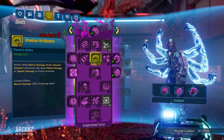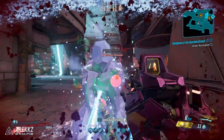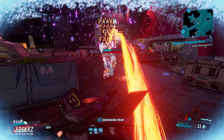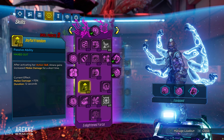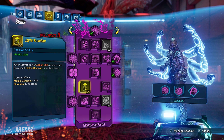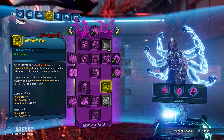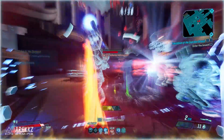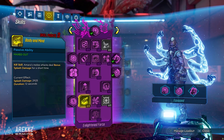We have Unweave the Rainbow, where Amara deals bonus damage of her attuned element whenever she deals melee damage or splash damage to frozen enemies. Ebon Flow: whenever Amara kills an enemy with a melee attack, she gains a portion of the damage dealt back as health. Combo Breaker is a single-point skill where killing an enemy with melee damage has a chance to reset Amara's action skill cooldown — incredibly useful. Joyful Freedom grants increased melee damage for a short time after activating her action skill, which pairs very nicely with Phase Flare.